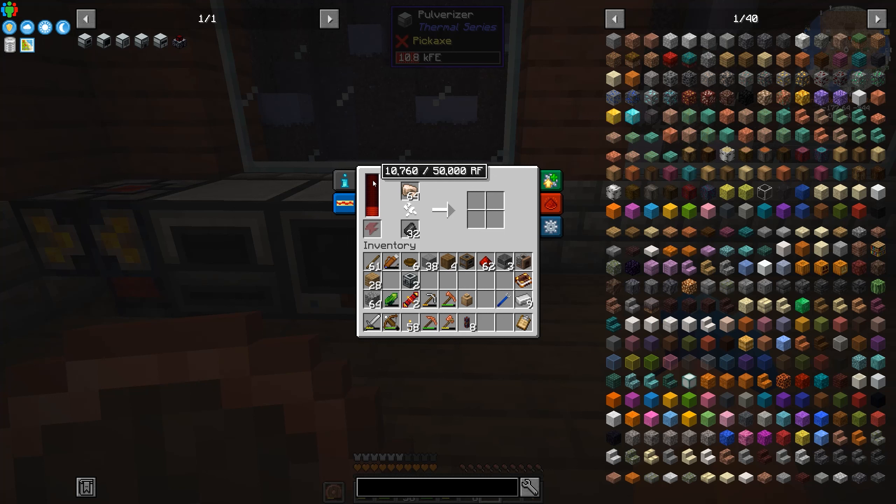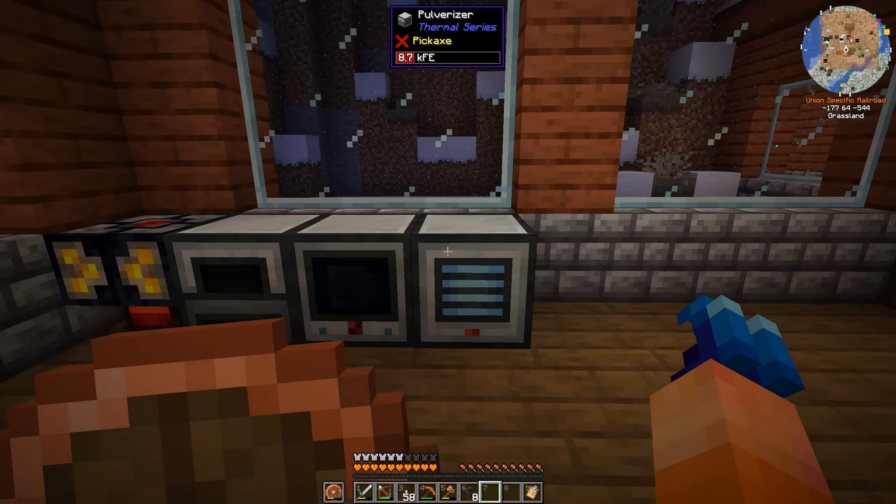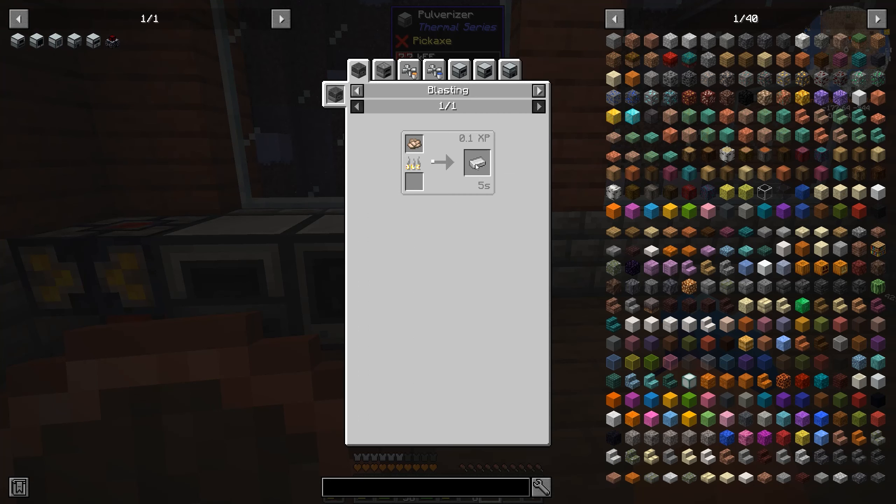For some reason Warrior has devoted himself to finding the most powerful food he can, and I'm not entirely sure why. He says he's hungry and needs food, but we have food — he just wants specifically food that we don't already have. Anyway, exploration!